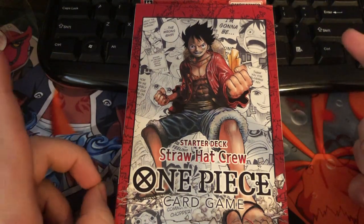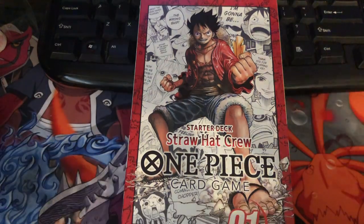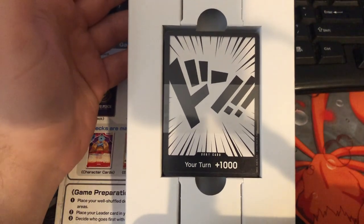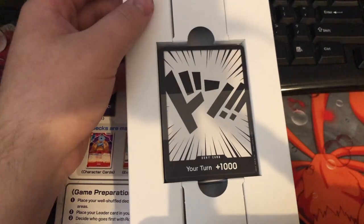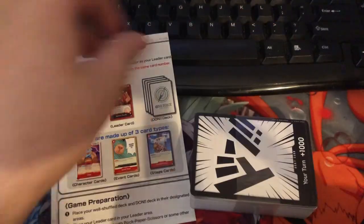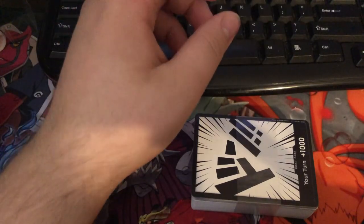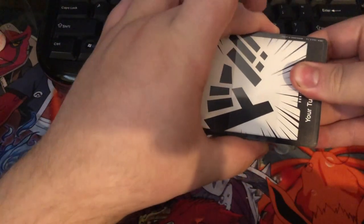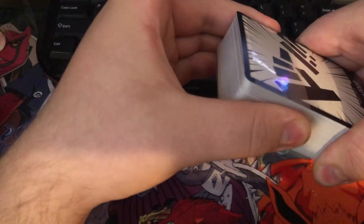Last video I opened up the Worst Generation pack — make sure you go check that out. Let's see what's inside. I've torn it open, literally just tore the box wide open. We have the same exact kind of packaging as the last one, not surprised there. We have the same playmat kind of thing, so I'm not going to be showing that off — you can see it in the last video. We're just going to hop right into the deck a bit faster than last. I suspect my video will be a bit shorter this time, even though the last one is also pretty short.